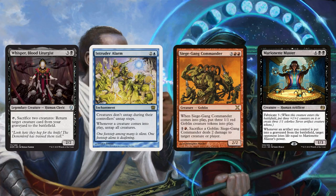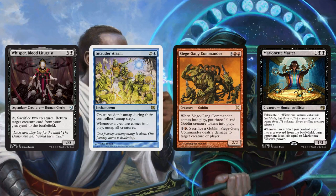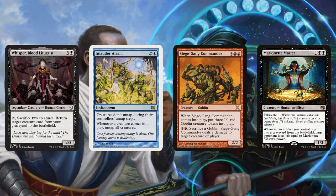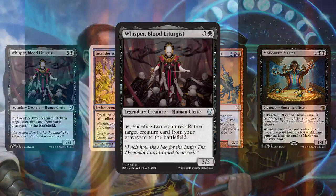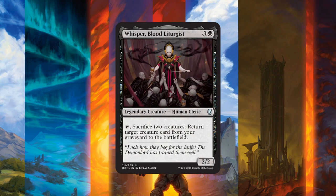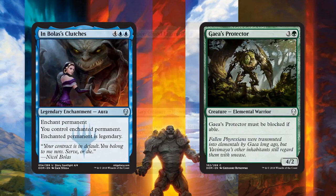With Intruder Alarm, Whisper Blood Liturgist, and a Marionette Master or Siege-Gang Commander, you tap it, sacrifice Siege-Gang and a token, get back something from your graveyard that untaps your Whisperer, then sacrifice a couple of other creatures, get back Siege-Gang to make even more creatures, and the result is you can go infinite. If it's Marionette Master instead of Siege-Gang Commander, you're draining the opponent out of the game as well. I'm mostly excited about this as a fun casual card for Commander and a potential jank combo piece in modern. As far as standard goes, I think we have better reanimation, so I'd be surprised if it showed up in competitive decks unless a specific combo develops — like if they reprint Intruder Alarm. As it is, it's a little too fragile to just jam in your decks because it dies to too many things.